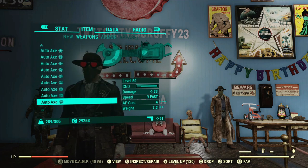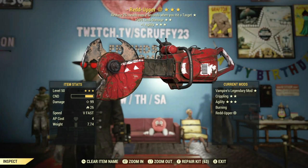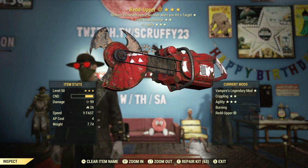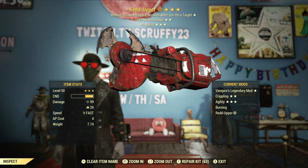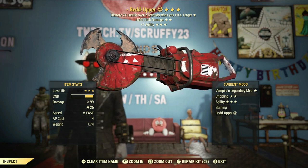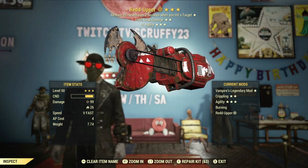I actually have a vampire's auto axe with limb damage and agility that's been working very well for a while now. If I could swap out the agility for something else that might help me do a little more DPS, that'll be my goal for today. Let's get to the rolls and see what we wind up getting.